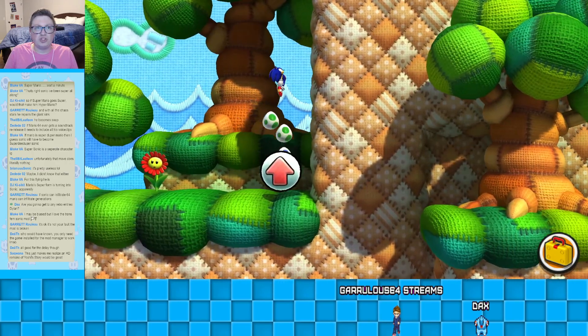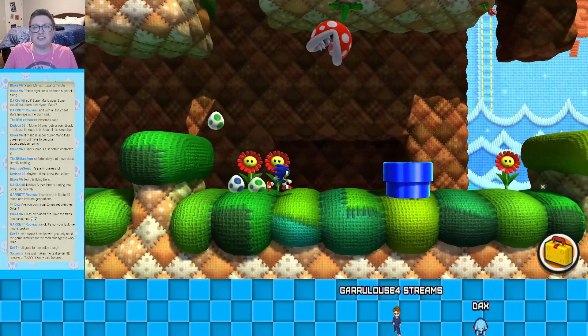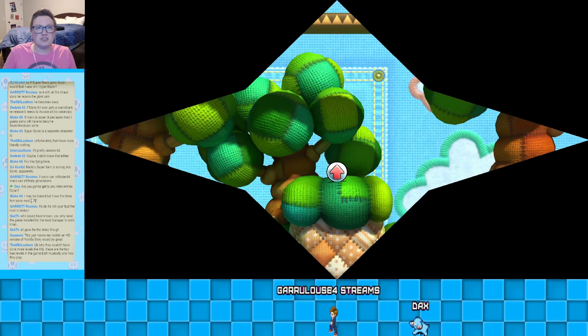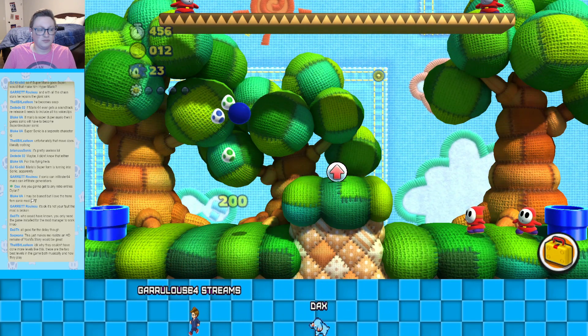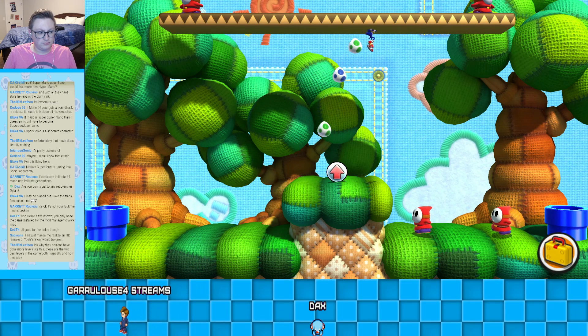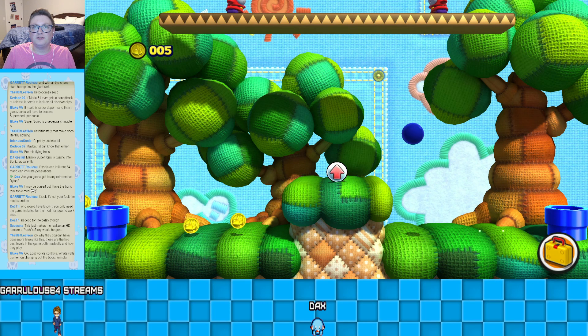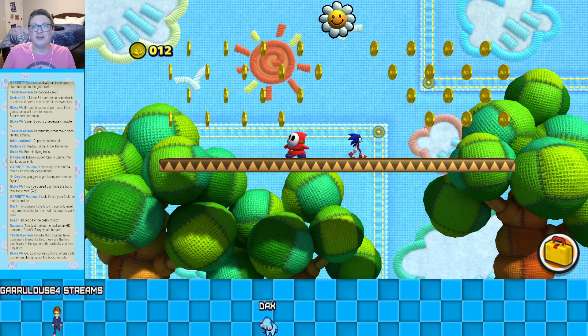So the visuals in this were all based on Yoshi's Story, which is an interesting choice. I wonder if Nintendo was like, 'this is the only thing you can use,' or if Sega specifically chose the Yoshi's Story aesthetic for this. HD Yoshi's Story? I feel like it would lose some charm, but I mean, it'd be fine.